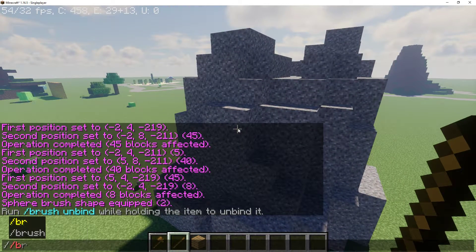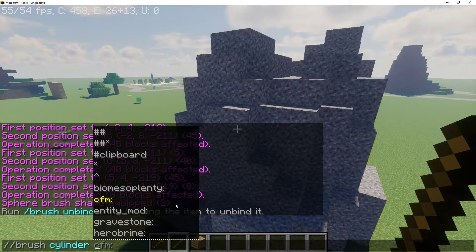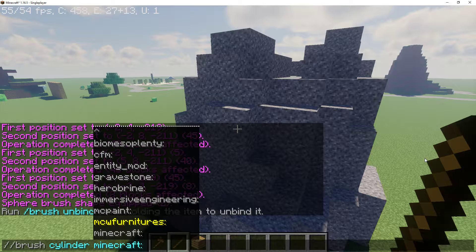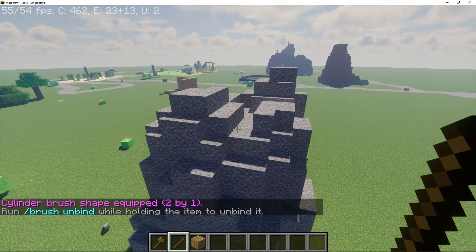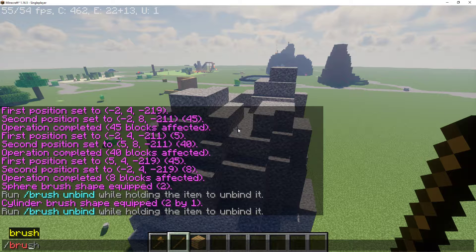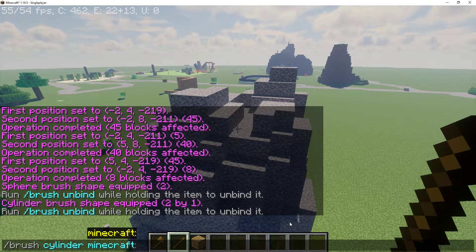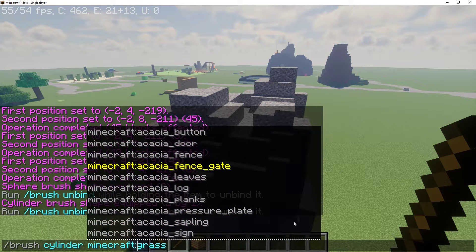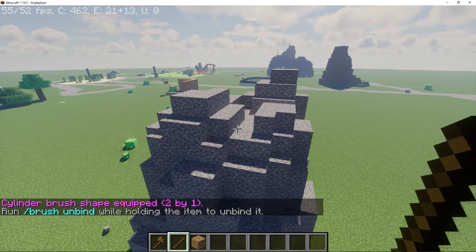And then do slash slash brush. This time I'm going to do a cylinder, and I'm going to do grass, actually. Slash brush, cylinder, grass_block.